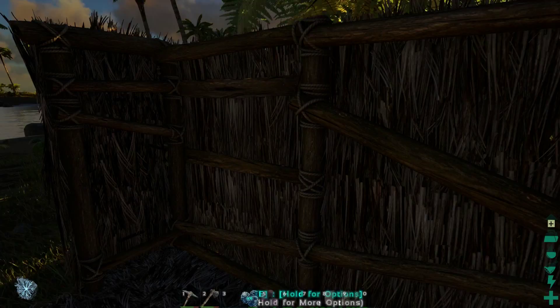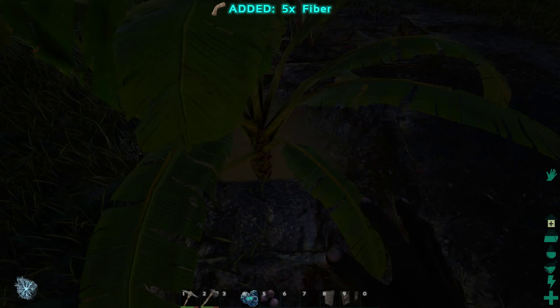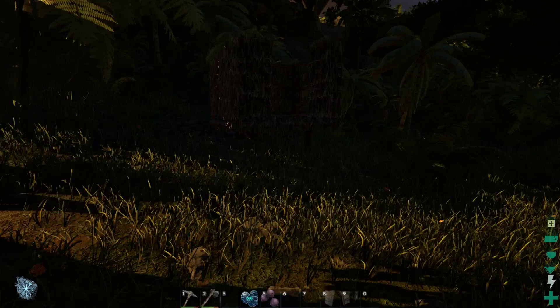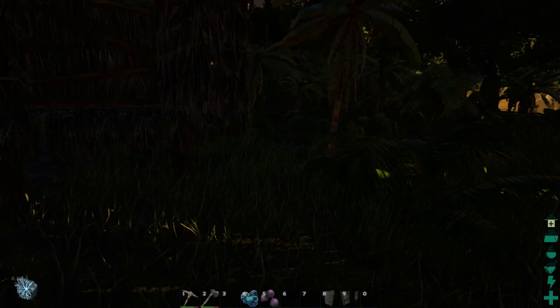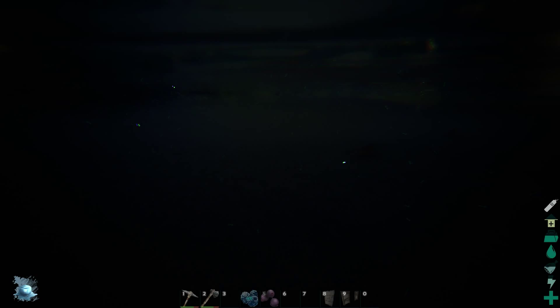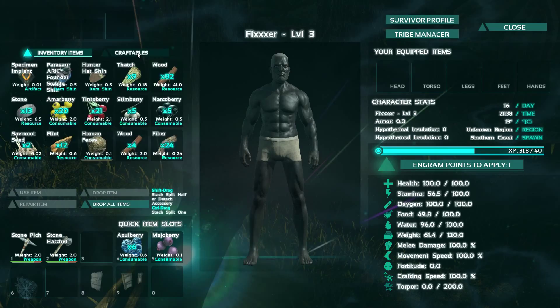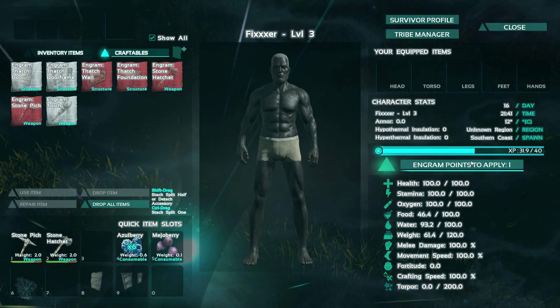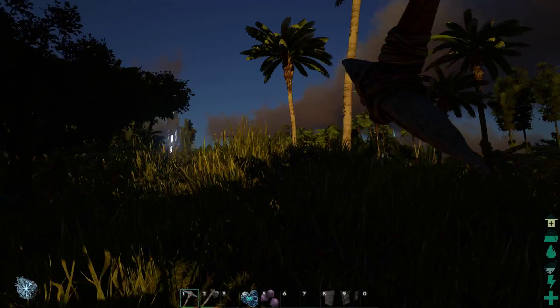I think I need more fiber and thatch. I'll get a campfire going, and as soon as I level up I'll get a roof. I need water. There are sharks in here, by the way. It's getting pretty dark. I can't make a campfire yet — I only got one option. I need to do stuff to get my level up.